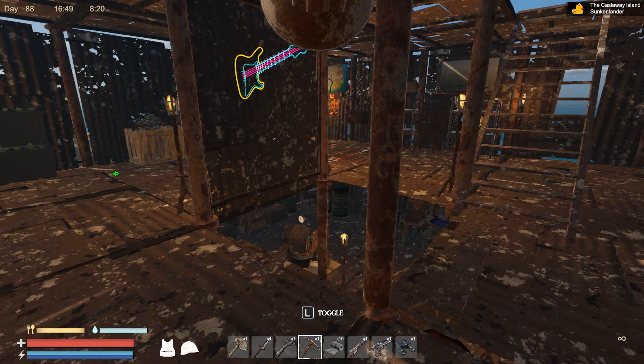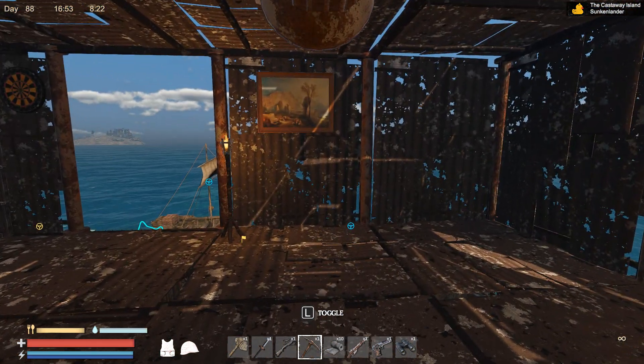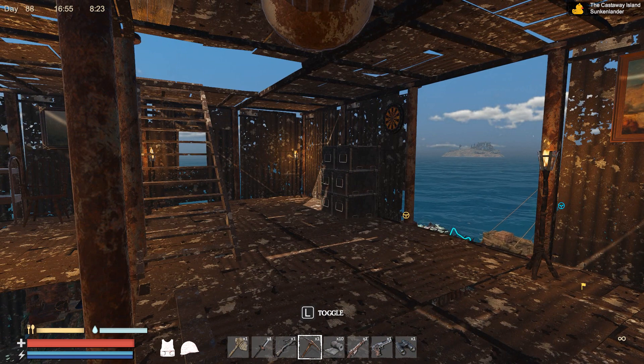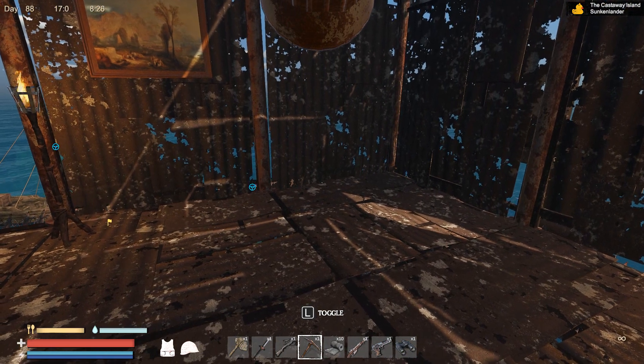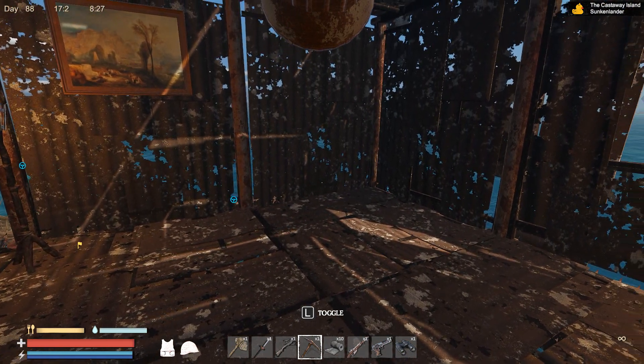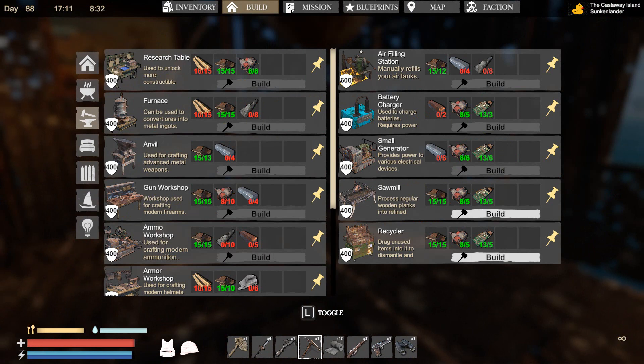We're looking at this corner here. I just realized something - there's a bunch of stuff we should be making and I actually need refined wood. So there's a sawmill I should be making, so I went and grabbed the parts. If I look under the build menu... I wouldn't mind making a fish tank too. So the sawmill - it processes regular wooden planks into refined planks.